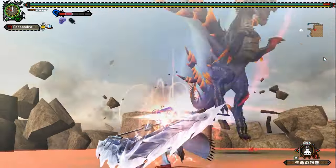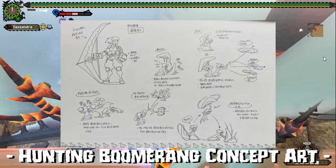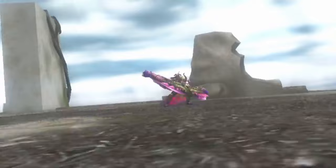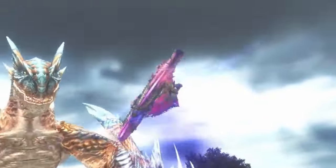A tantalising silhouette with promises of a new weapon type led the community into a big old guessing game. What possible weapon could look like this? Was it the long lost hunting boomerang from previous concept art? Well wait no longer. On July the 6th, 2018, a humble one-hour dev stream revealed the name: Magnet Spikes.